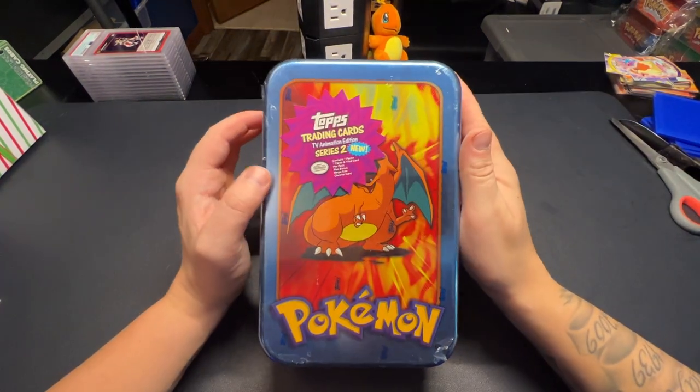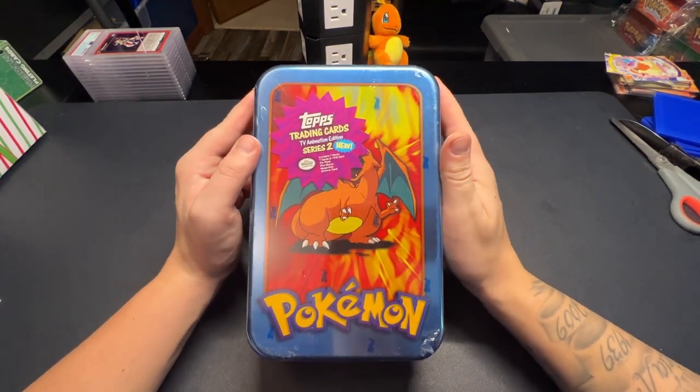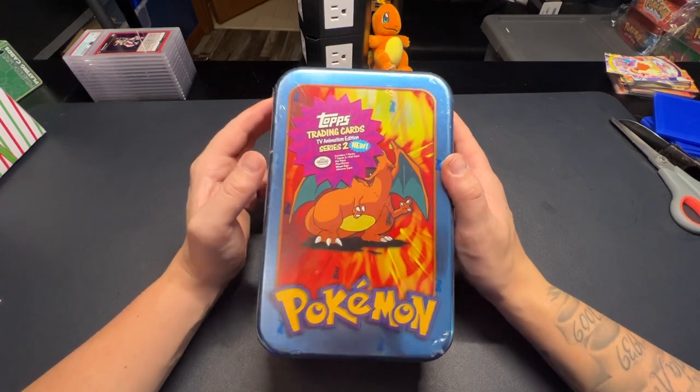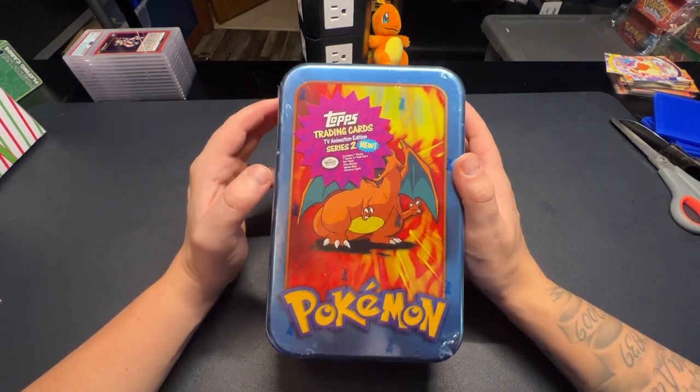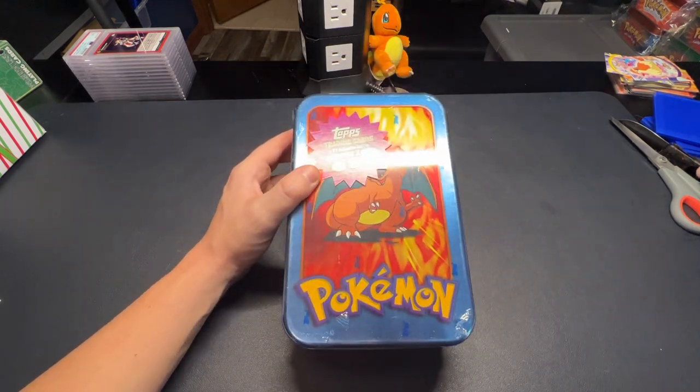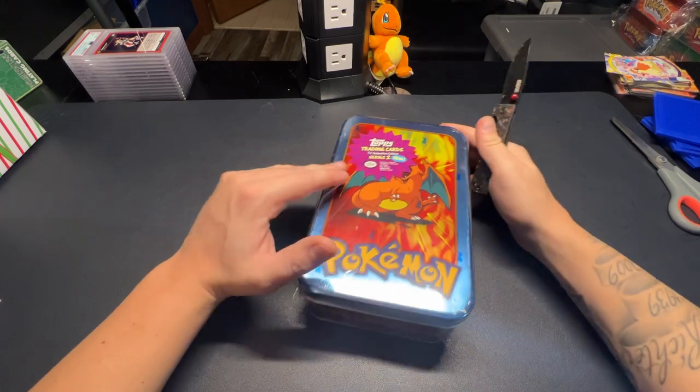What's going on, you guys? Nick here with Nick Strength and Pokémon. Today we're going to be opening up a 20-year-old Tops Charizard tin — this is Series 2. We've opened a lot of Series 1 tins, so the chase cards here are a little bit different. Starting with Series 2, they started adding inserts.